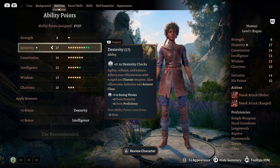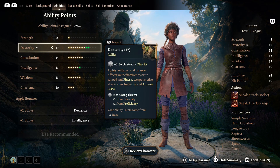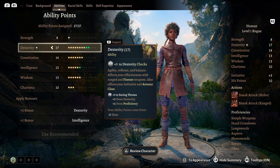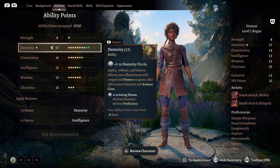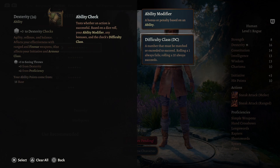Since we just went over the abilities our characters have, this would not mean much if we didn't use them towards actual skills while adventuring. Based on our ability scores we get modifiers that help us pass ability checks. Ability checks refer to a test of your ability — it's based on a dice roll plus your ability modifier checked against the Difficulty Class, abbreviated DC. This number must be matched or exceeded to succeed. Rolling a 1 always fails and rolling a 20 always succeeds.